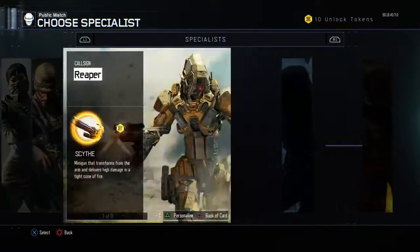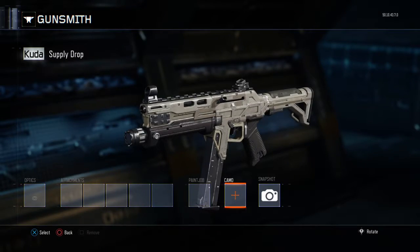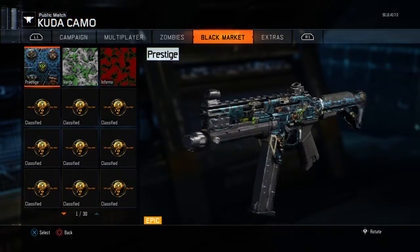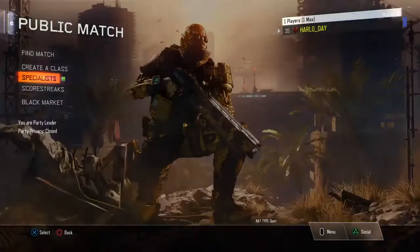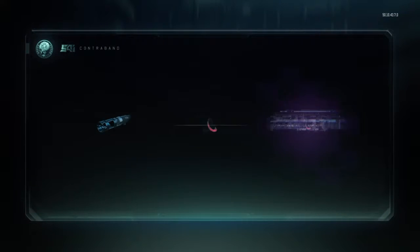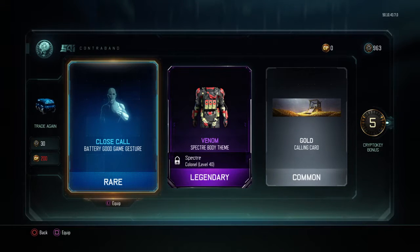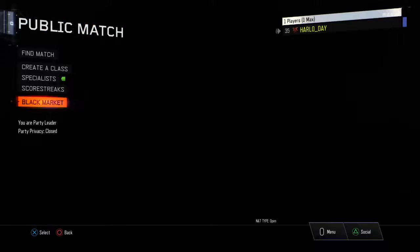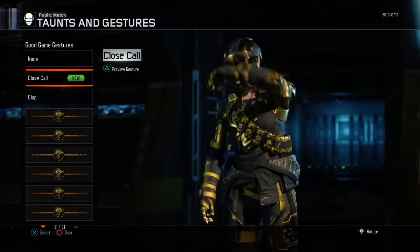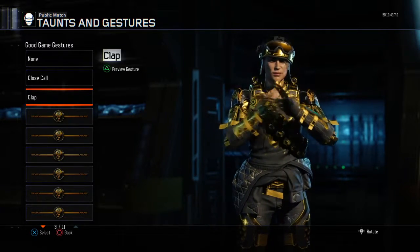Oh, that was a Spectre one wasn't it? Yeah, now we have Cuda camos — Verde and Prestige. This camo's cool. Another Spectre body and a gold calling card. Close Call Battery, Good Game gesture. I think I prefer Clap.